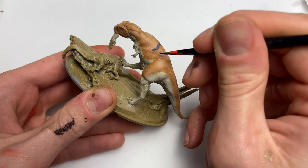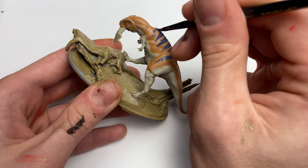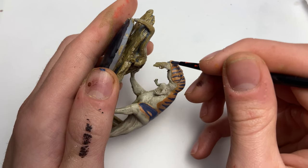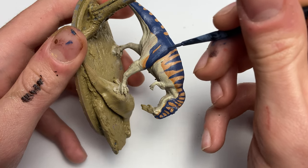Some of you may notice some similarities between the Meraxes Gigas and the T-Rex, and the reason for that is that they occupy very similar niches. Although they had a few differences like their builds and their bite strength, they were more or less pretty similar.